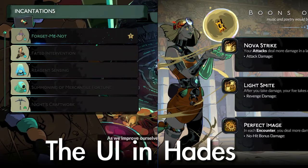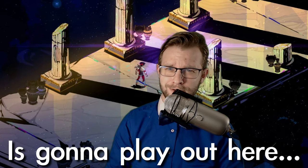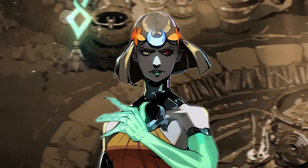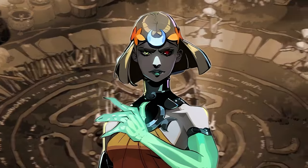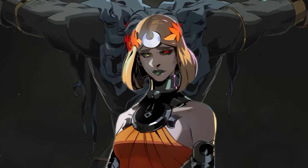I'm pretty sure the UI in Hades 2 is giving us some pretty substantial hints as to how the story's going to play out here. I'm a witch assassin trained from youth with one mission: to kill the titan Kronos, my grandfather, and rescue Hades.